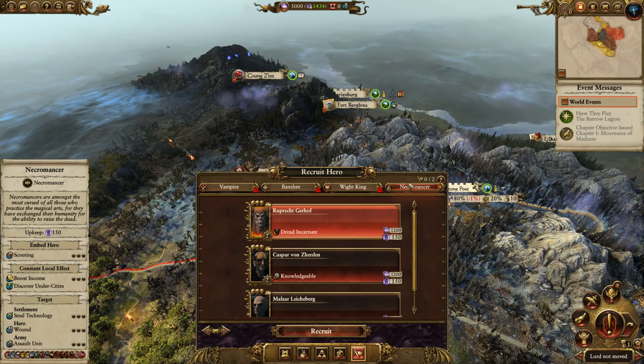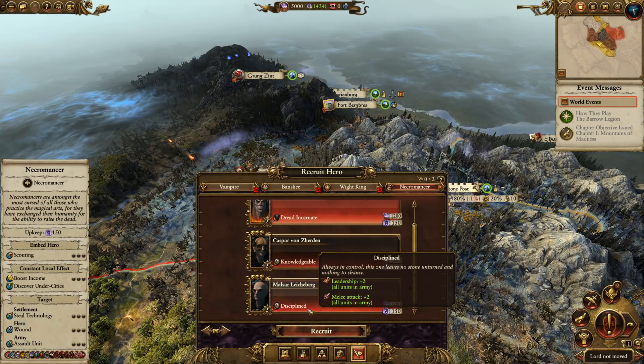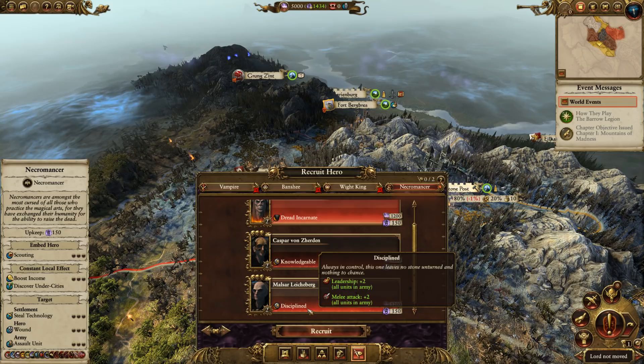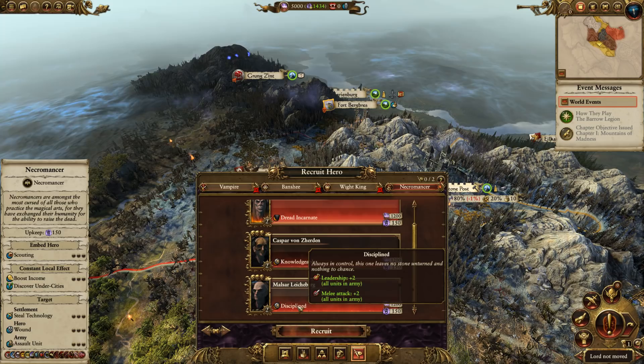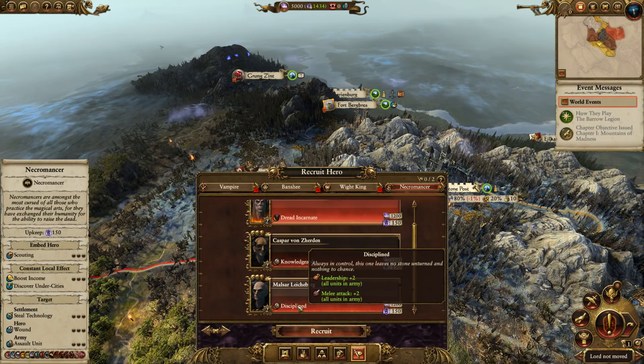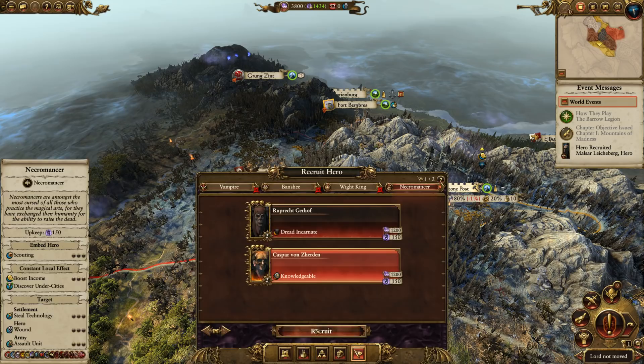First thing we need to do is look at our heroes. Going to the necromancers, we can see three available with various traits: Dread Incarnate, Knowledgeable, and Disciplined. Knowledgeable and Disciplined are the traits you want. If you solely recruit those, you can rack up extra winds of magic with Knowledgeable ones, and Disciplined ones give two extra melee attack and leadership for all units — very helpful for an all-melee army with low leadership. We'll recruit both right off the bat.